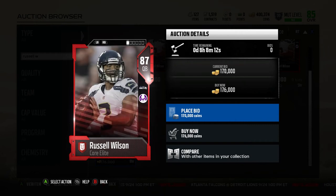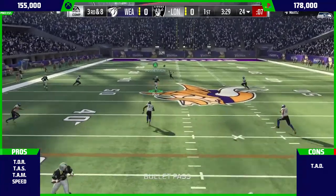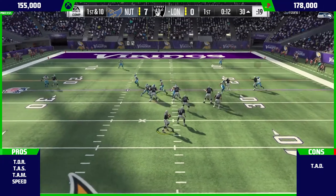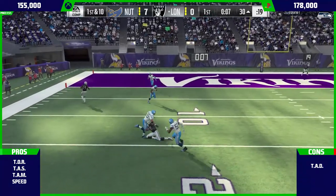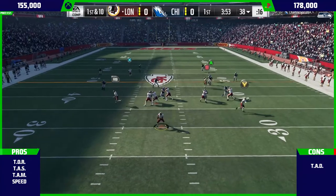Let's get into the actual gameplay. I personally think Russell Wilson was better than the Flashback Cam Newton. If you're watching this video, you're at a point where you're past looking for a budget quarterback and you want a big star. That's why my reviews can help — it's hard to try out quarterbacks going for 150k+ when you don't want to lose coins selling them back if you don't like them.